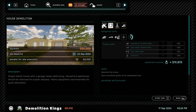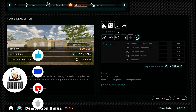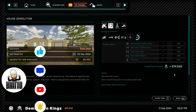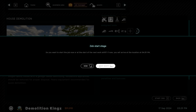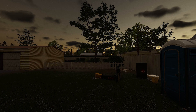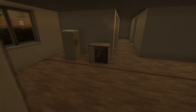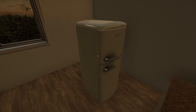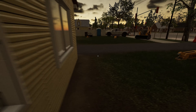Heavy equipment - I don't think we've got heavy equipment, but we've got our little skid steer, the jackhammer, the skid steer saw, skid steer shears, and that should be good. We shouldn't need anything else. The job price is $19,800, which should get us to being able to buy either the large excavator or the little dozer loader thing. I don't know which one we're going to go for, but we'll see. Alright, let's go in.